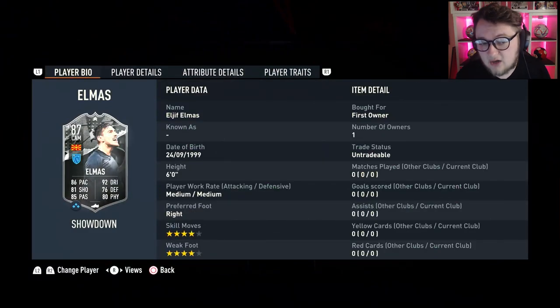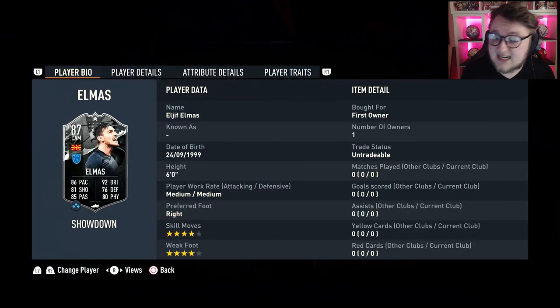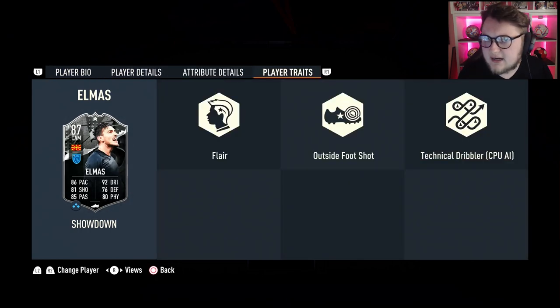Now the more interesting of the two — Elmas. Six foot, medium/medium, right-footed, 4-star/4-star, which is very good on a midfielder. He's got 86 pace and 92 dribbling, which is really nice, 81 shooting, 76 defending, 85 passing, and 80 physical. If I'm not mistaken, he got a Future Stars card last year with five-star skills. He's also got the outside foot shot and the flare trait.